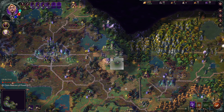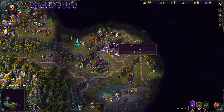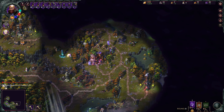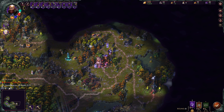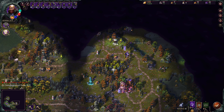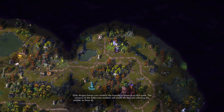Let's clear this out — there's a good amount of stuff here. We're spending way too much time. Let's get the Celestial Ore, get the abandoned cart, and get the wood — get those veins, that would be really nice. Only dragon bones can conduct the transfer of essence on this scale. The remains of the fallen tree-mothers will shield the beacons allowing the wielder to focus their power without spilling over to those nearby. There were a few accidents before we got it to work.